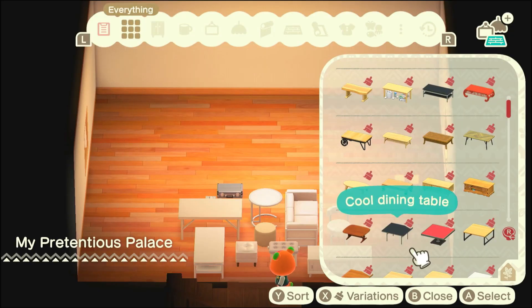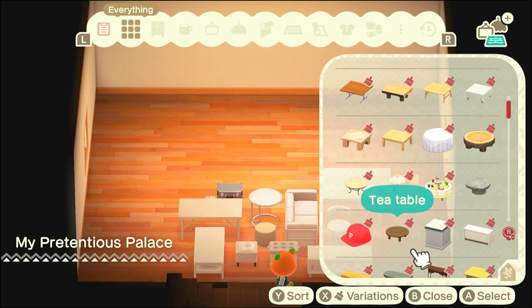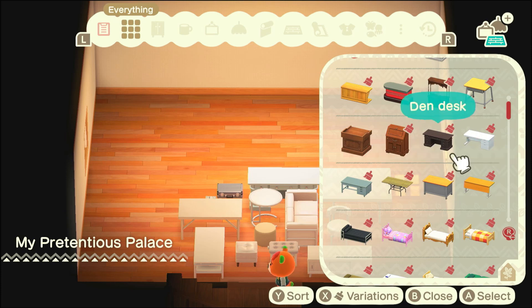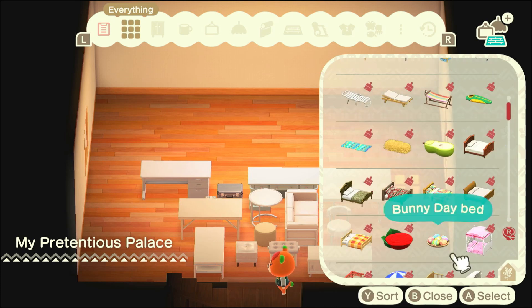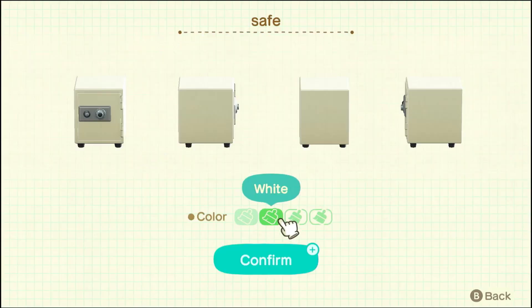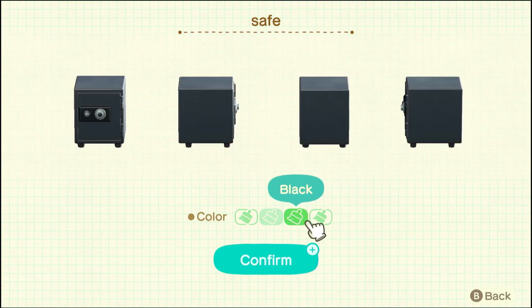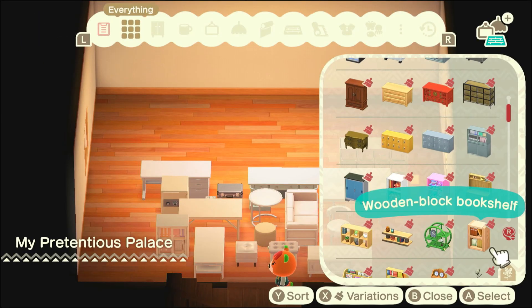So we're just checking the rest of the furniture down now. As you can tell, I'm going white. We're going to go super clean, cool, fresh, simple — that's what we're going for. Some of the things are slightly off-white, but that's absolutely fine. It's all going to fit in anyway.